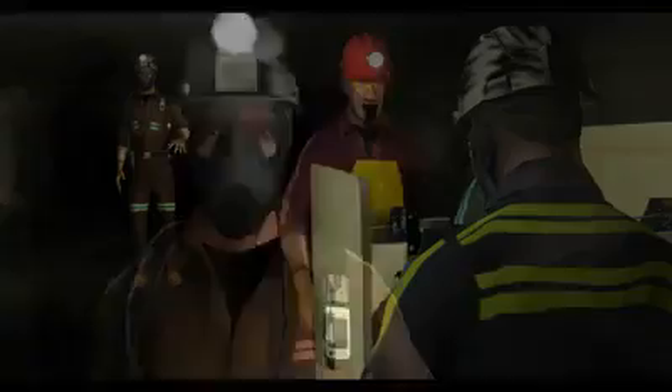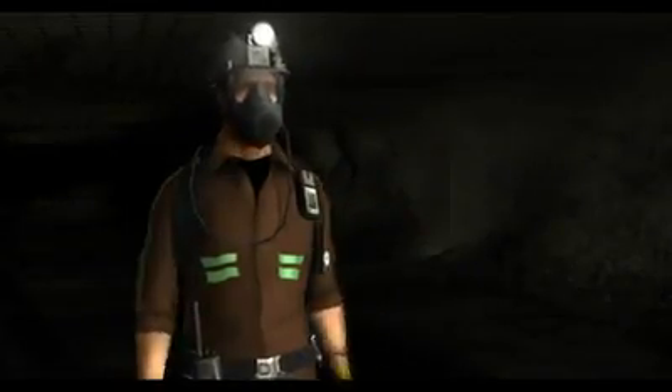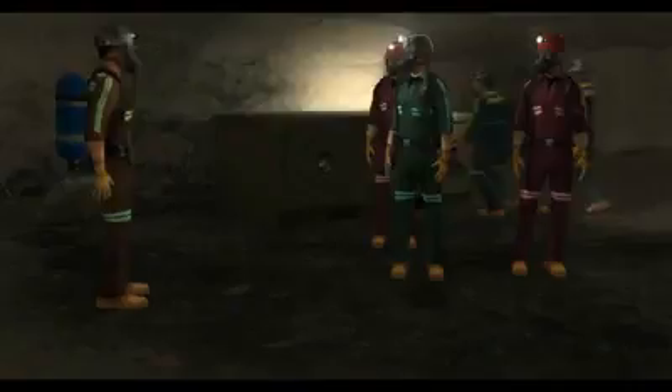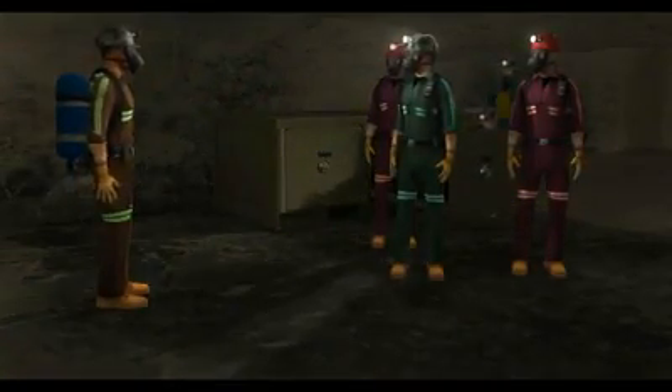Okay, everyone put on an SCBA. Put it on your back — turn on the cylinder first, then don the apparatus as trained. Take a deep breath when you change from the SCSR. The SCBA units are equipped with first breath activation — just breathe in and the air will begin to flow.